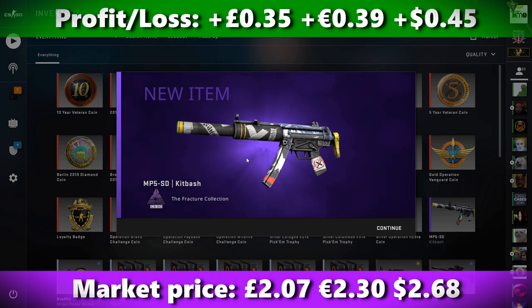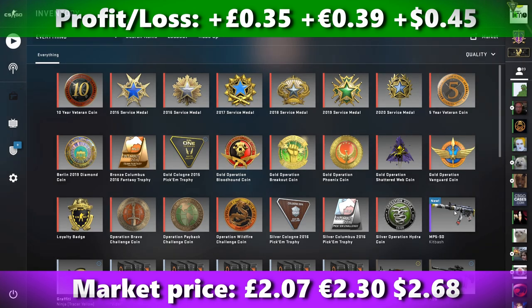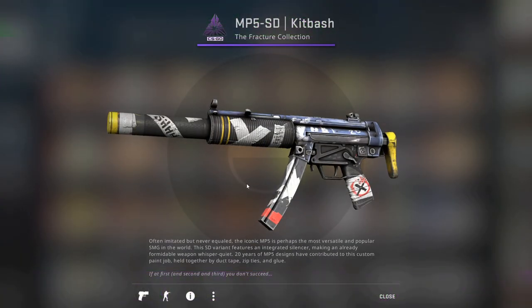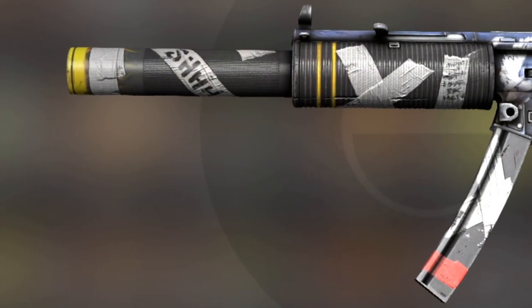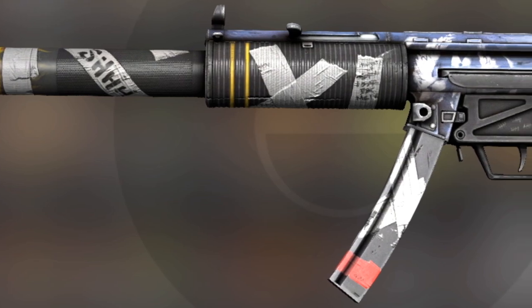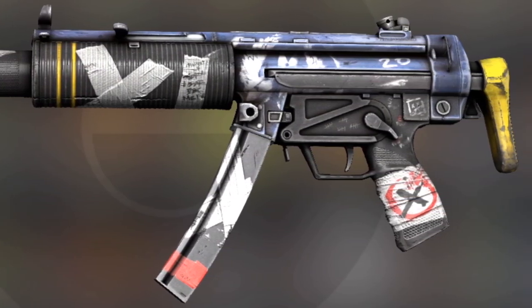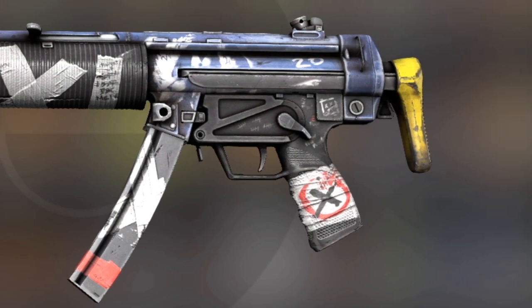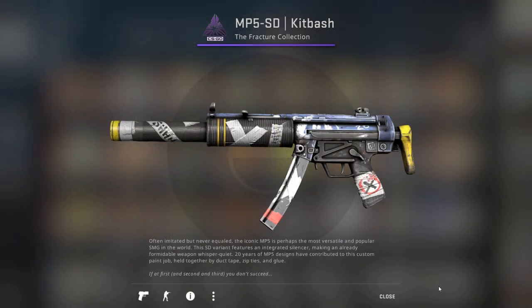We get the Kitbash from Fracture, so that's cool — that does give us a tiny profit on the trade up, maybe like 30 pence. It comes with a 0.0559 float. It's a decent little MP5, nothing too spectacular obviously, but it does give us a profit for the trade up, and when we resell it, it will give us a tiny little profit just after the Steam tax. Nothing amazing, but it is a decent start.